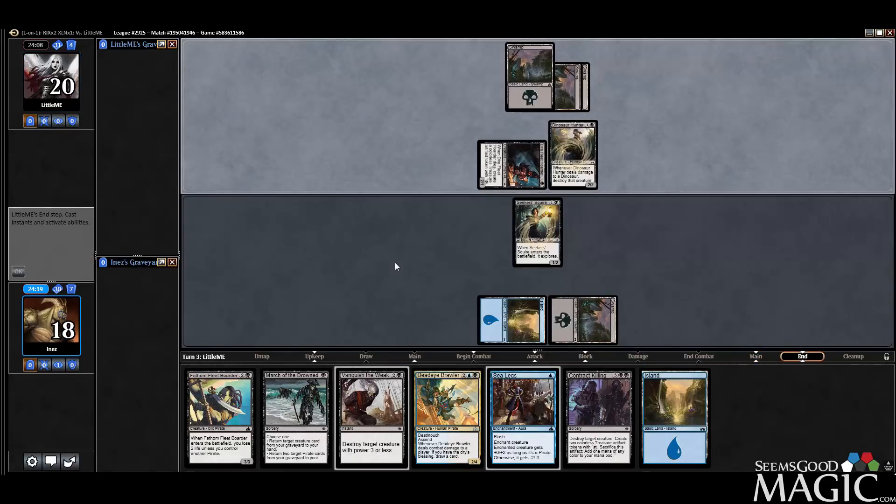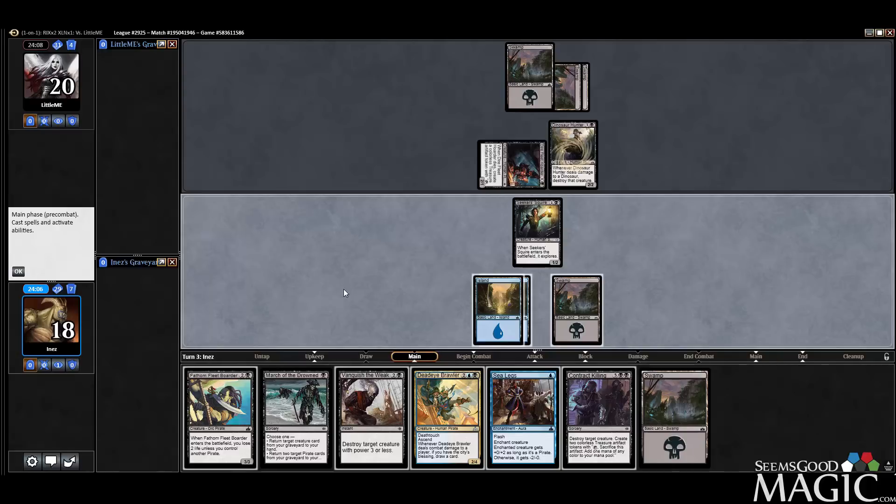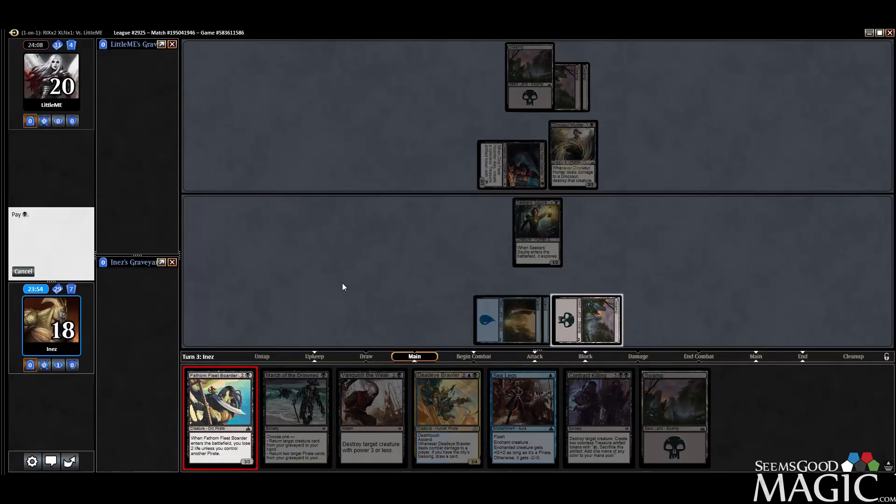I can't cast Sea Legs on Hoarder anyway. I have some options here. I may vanquish the Dinosaur Hunter. If I play the border, I take two but it keeps their guys back, unless they have removal — in which case I can bring this back later. I still get to follow up with a Brawler. I think we play the border and pass.